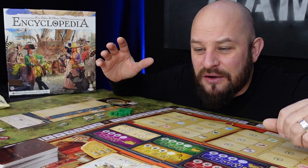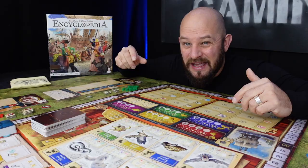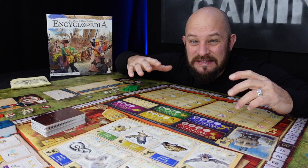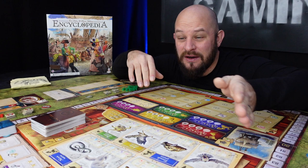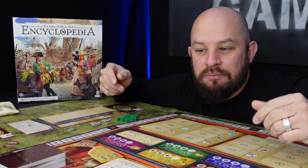Each player will take their turn by simply taking a die from either their own player board or another player's board. They will then place this die on one of the spaces on the board and take that action. The turn then moves on to the next player, and this is how one round goes on until all the dice have been collected from the boards.